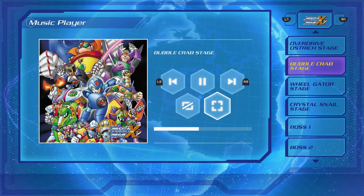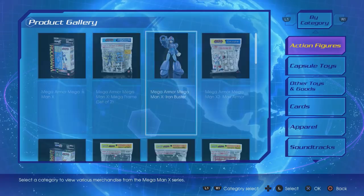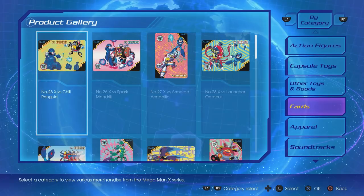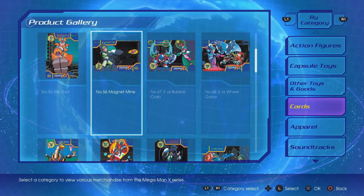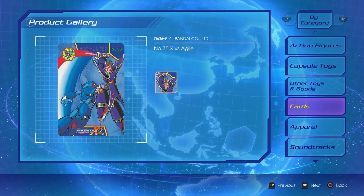You can look at all the different products that have released for the assorted games. Oh, this is really cool actually — I wish I had that. I feel sorry for the person who took all those shots; someone had to scan all these. Yeah, it wasn't Frank Cifaldi — he worked on the Legacy Collection for Mega Man 1 and 2, but I don't think he was involved with X. He also did the Street Fighter one recently. Cool stuff — it's as much as they could cram in there.